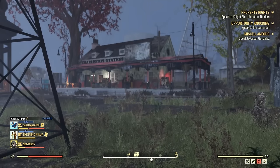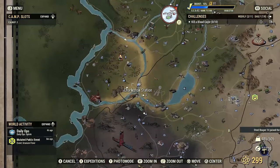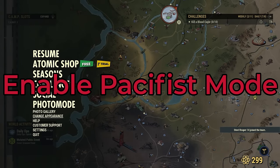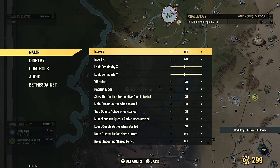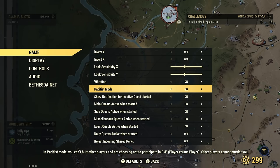This next tip is to enable pacifist mode. This will help you disable PVP. To do that, you're just going to pause your game, go to menu, scroll all the way down to settings. In settings, go to game, and you should see it right here — pacifist mode. I have it turned on. If you have pacifist mode turned on, this will disable PVP and prevent you from killing players and other players killing you. I highly recommend having this set on. It is disabled if you pick locks at other players' camps, so keep that in mind. Even if you're in pacifist mode, you're still going to have your wanted level up here.